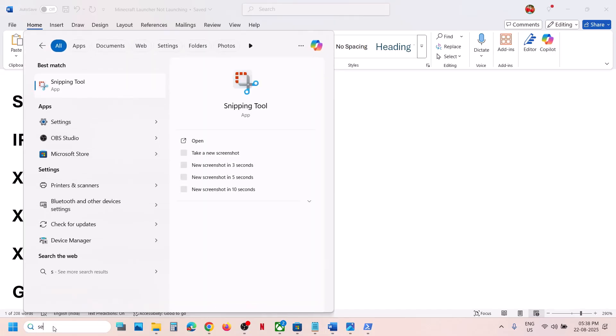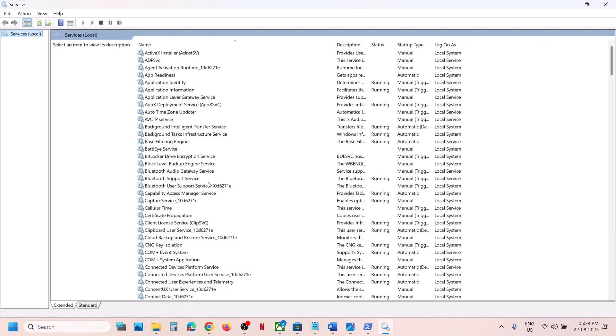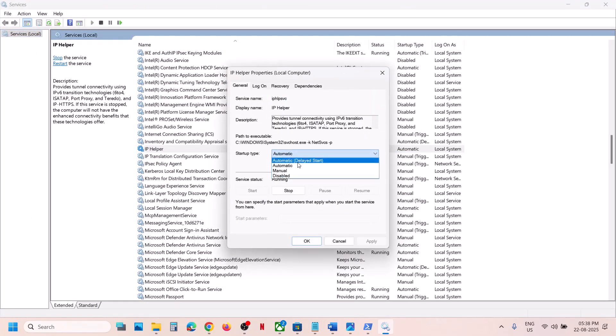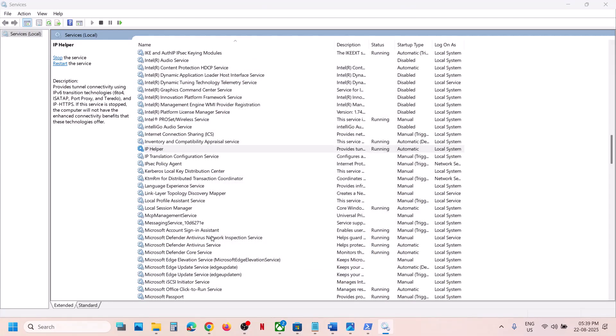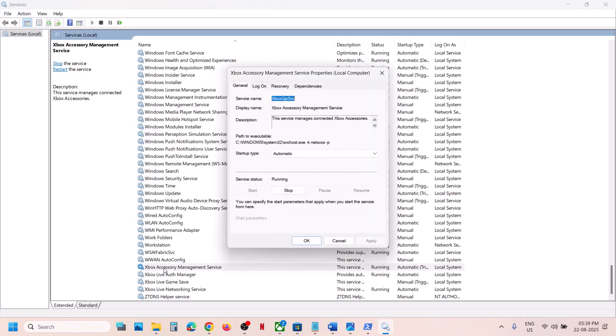The next step is to start required Windows services. Type 'services' in the Windows search box and open Services. Find 'IP Helper', double-click it, set startup type to Automatic, click Apply, click Start if not running, then click OK. Next, find the four Xbox services at the end of the list and double-click each one, setting each to Automatic, clicking Apply and Start if not already running, then OK.